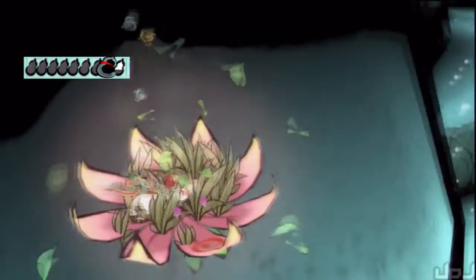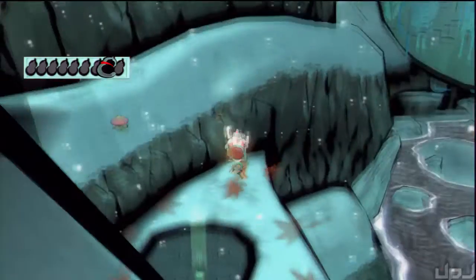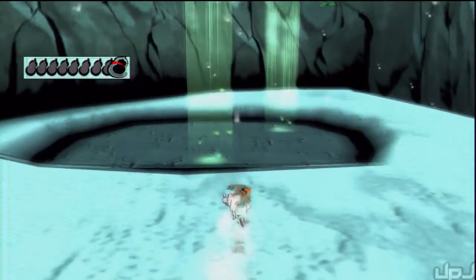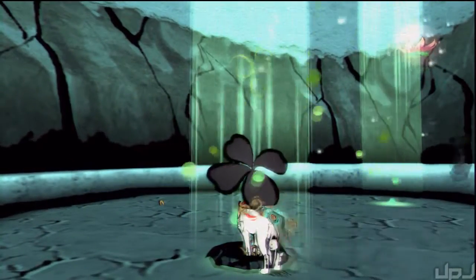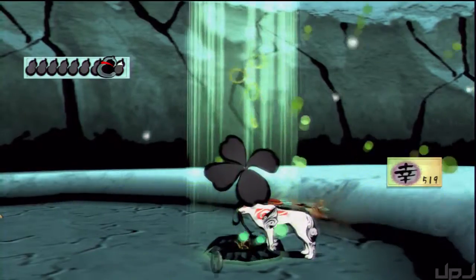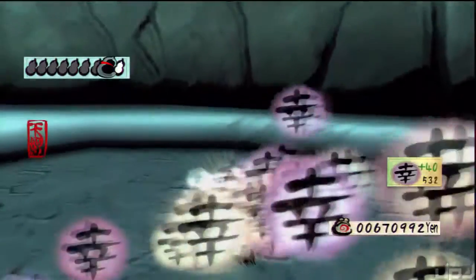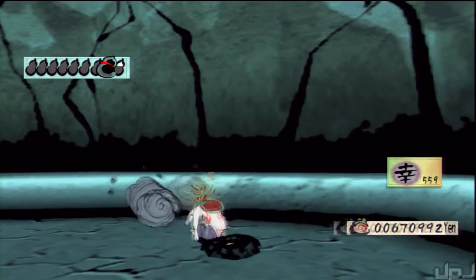So we're going to take this vine here, and you can see that hard dig spot down there with the clover. For this one you have to have Digging Champ, which we fortunately have. You can already see a chest right there. We're going to get a lot of clovers too. Praise is also a very important thing. We're going to get some money, we're going to get some praise. We're just doing it all today.